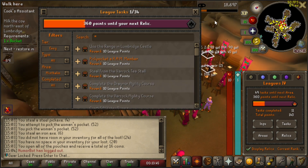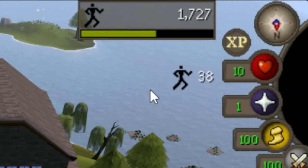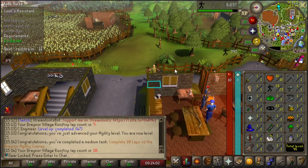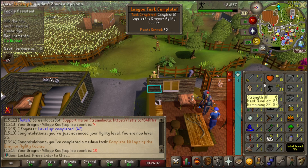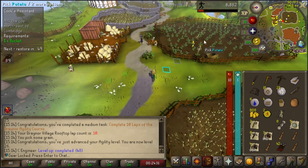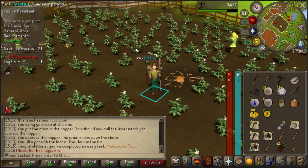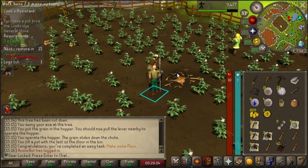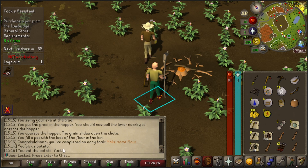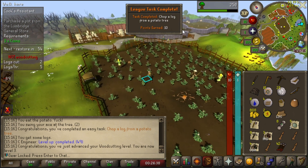I wonder if you can get experience from the Sage's Greaves while running on top of the roof — you can! Interesting. We're gonna be doing a lot of skilling to start off, but don't worry, we will get there. We are officially at 25 agility with only 103 experience remaining, completing 10 laps on the Draynor course. There's a mysterious tree in a potato field — I can't believe this is a task. Chop a log from a potato tree — quest completed. Cook's Assistant done, that was 1500 cooking experience, which got us to level 11.